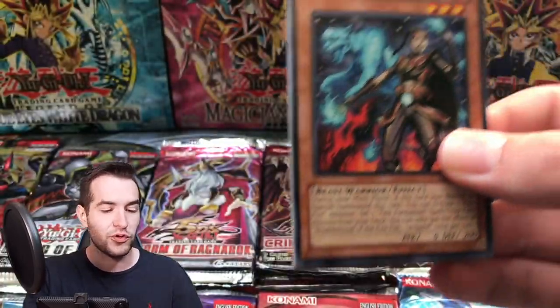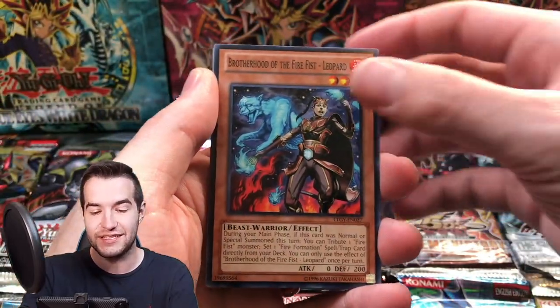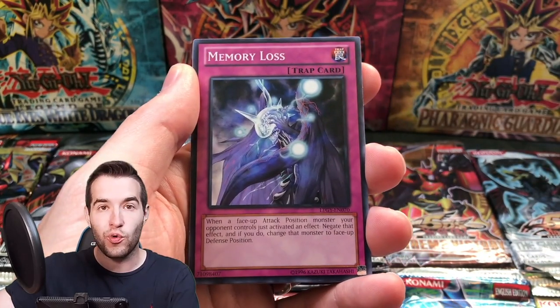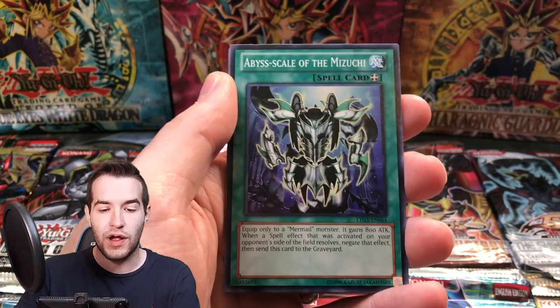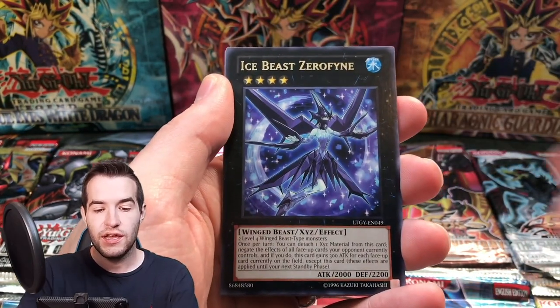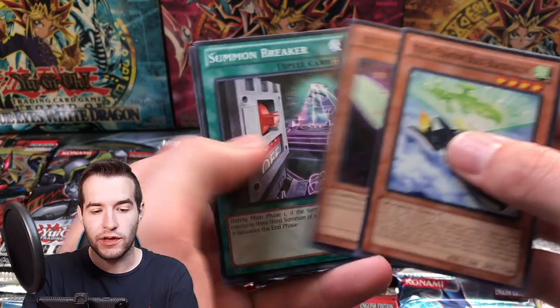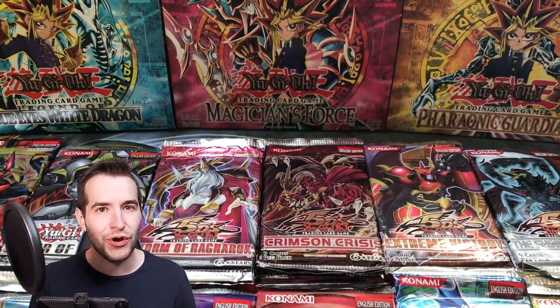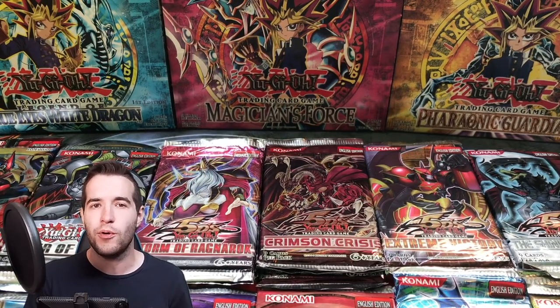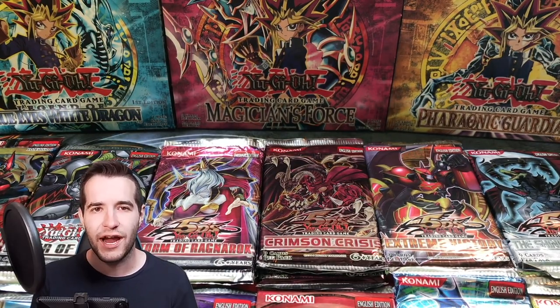We haven't pulled too many amazing cards, but we've pulled so many foils — it's definitely quantity over quality here. We've got a Memory Loss, a Stream, Dragon Rule of Droplets, Mizuchi, Zero Fine, and the Black Falcon. That is the halfway point, guys — we have opened 30 packs. We have 30 left, so you've got a lot of enjoyment coming up. Hopefully our ratios will be as good with even higher rarities.